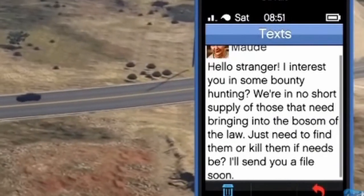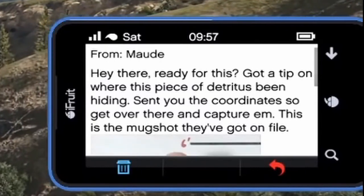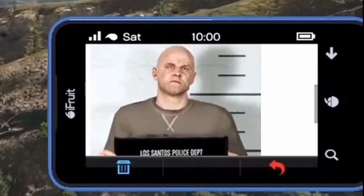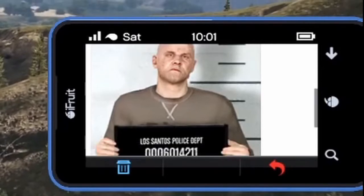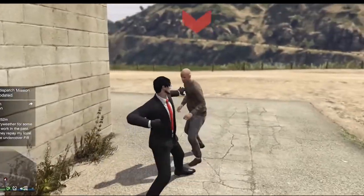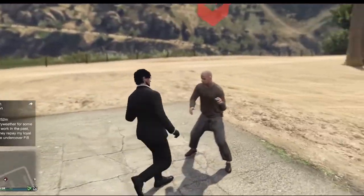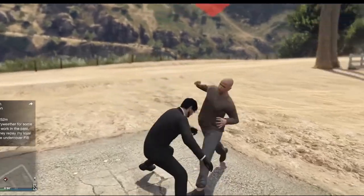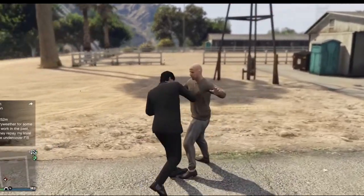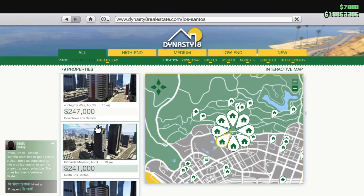Before we move on, there are two more things. When you're new to the game, you'll get two messages from two different people. One is from Maude, who will send you around the map to collect certain bounty targets to bring back to her or kill. Once you've done this, you'll unlock a stone hatchet, and if you get 25 kills with it you'll be rewarded $250,000 — so definitely do this one. The other contact is Unknown, who will send you a message to find hidden locations around the map. After finding them all, you unlock a revolver, and once you get 50 headshots with that revolver you'll be rewarded $250,000. That's an easy $500,000 for around two hours of work, so definitely do these if you get those messages.